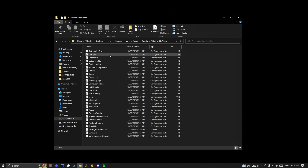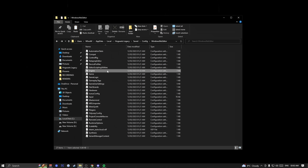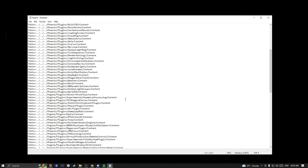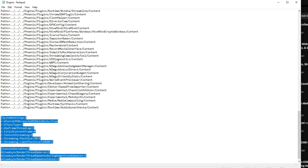From the Hogwarts Legacy folder, go into Saved, Config, Windows, then the number folder, and find the Engine file. What you want to do is copy this folder and make a backup. I made a backup folder on my desktop — paste it there just in case we make mistakes later and need to backtrack. Now back to the Engine folder — click on Edit and you'll have the file open. Scroll all the way down.